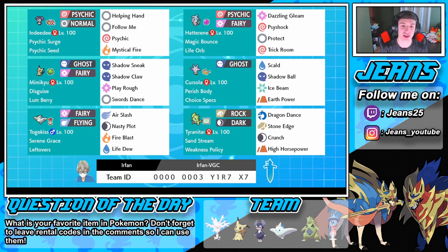Hatterene is rocking Dazzling Gleam, Draining Kiss, Protect, and Trick Room - that's why it works so well with Indeedy. Then we got Mimikyu over here as our physical attacker, such a good Pokemon, definitely a top tier Pokemon in ranked battles for this game. It's rocking Shadow Sneak, Shadow Claw, Play Rough, and Swords Dance to set up, with Lum Berry so it can actually get out of any sleeps. Lum Berry heals it from sleeps and poisons.